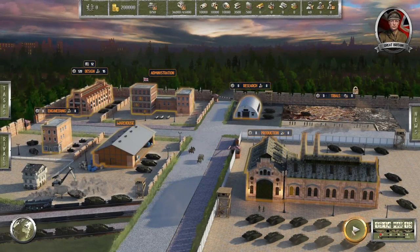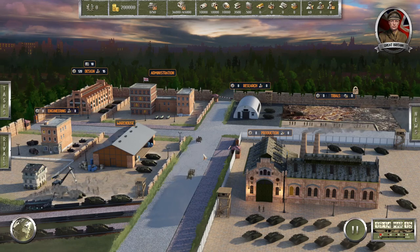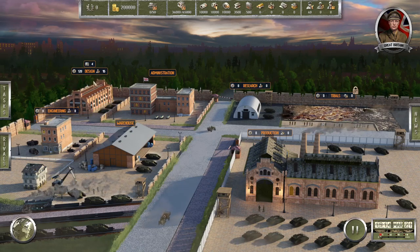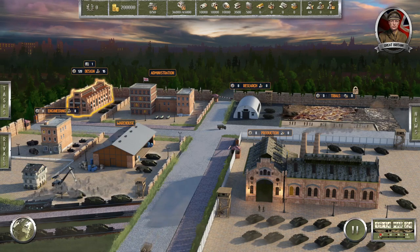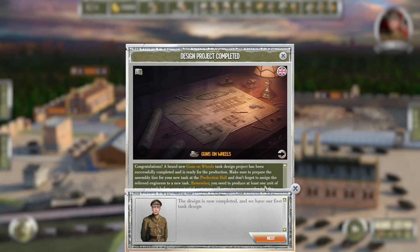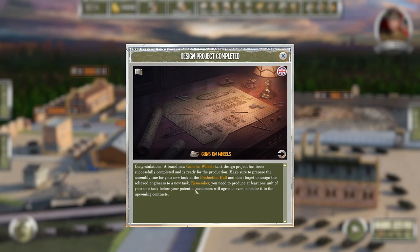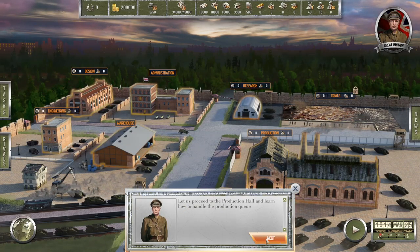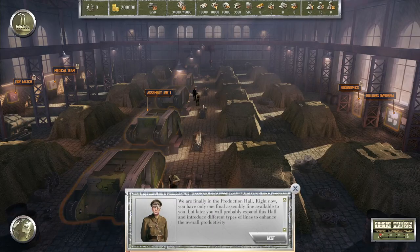Welcome back, folks. We are back in Arms Trade Tycoon Tanks demo and we are waiting for our design project to be done — and there it goes. Congratulations, a brand new guns-on-wheels tank design. The project has been successfully completed. Let us head to the production hall and learn how to handle the production queue.